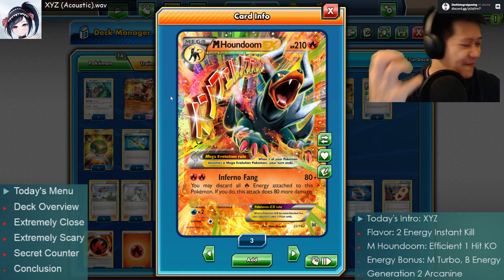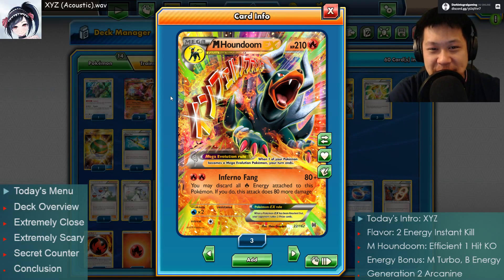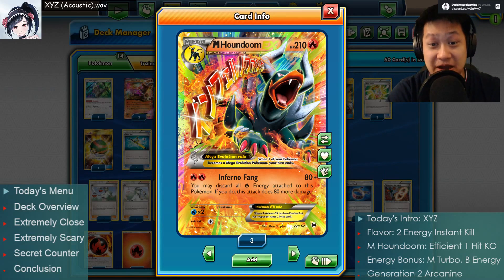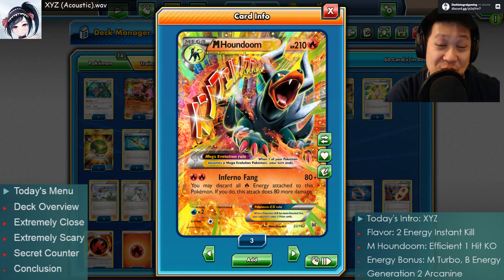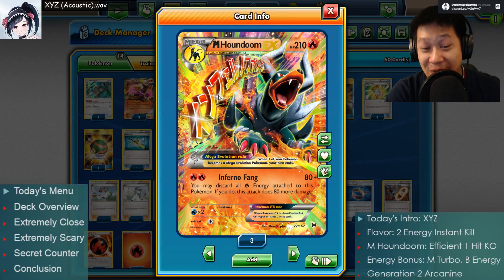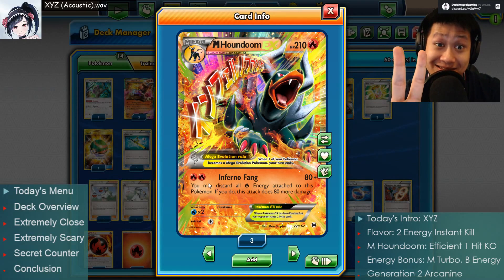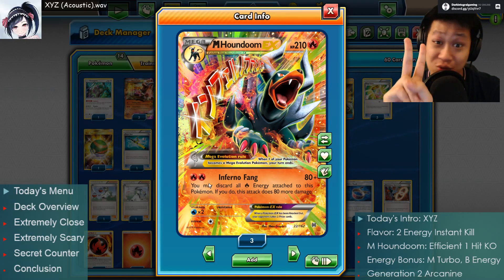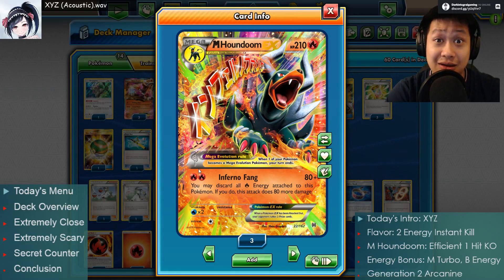Today's intro is XYZ from the anime Pokémon XYZ era. Now, Houndoom, let's talk about you. He is a special Pokémon that revolves around his teeth. Inferno Fang costs two energies. Is that usual? Yeah, this is really cheap for a Mega Pokémon attack or any attack that gets one-shot kills.